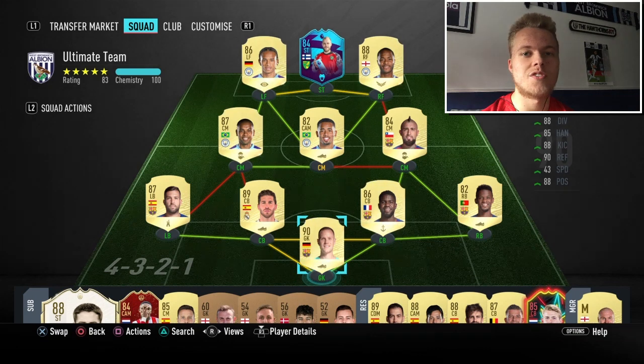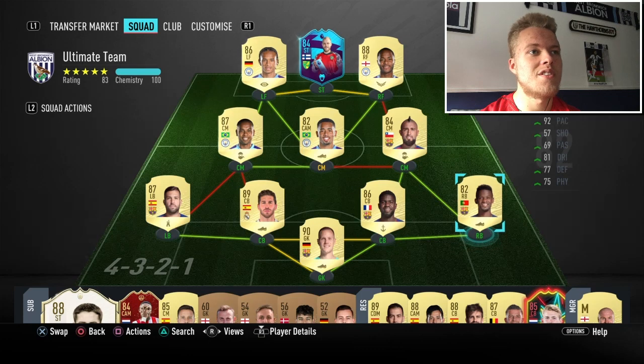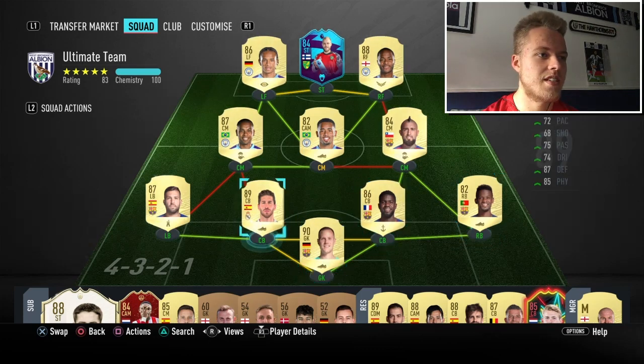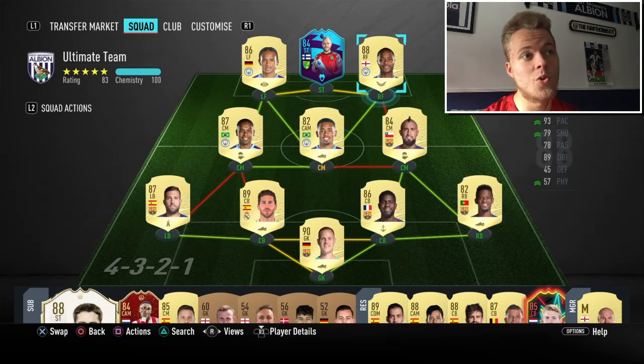I usually finish Elite 1, which is pretty much the best you can get apart from top 100. I've only ever been outside of it by ten thousand points once, and that's over previous years — not this year. This is the team I play FUT Champs and Rivals with, so it's a good squad considering the game's only been out for about a month. There's Sergio Ramos, Sané, Sterling — there'll be a couple of upgrades here and there over time.